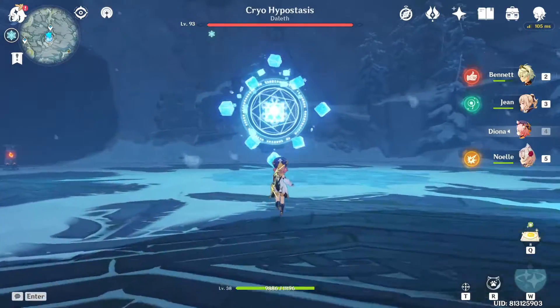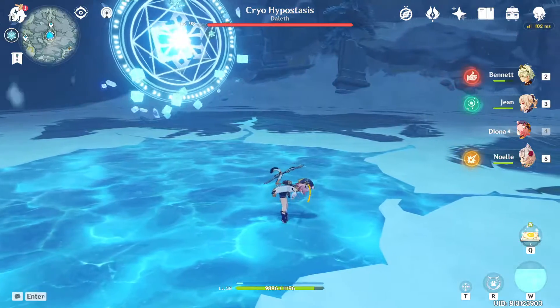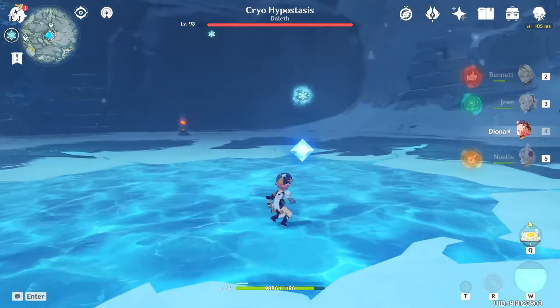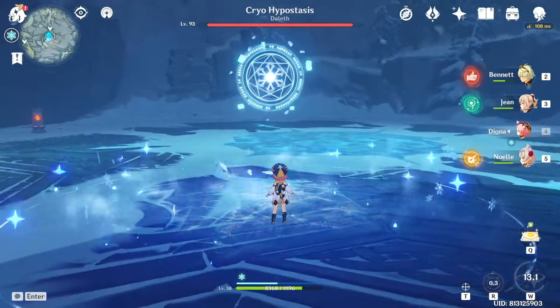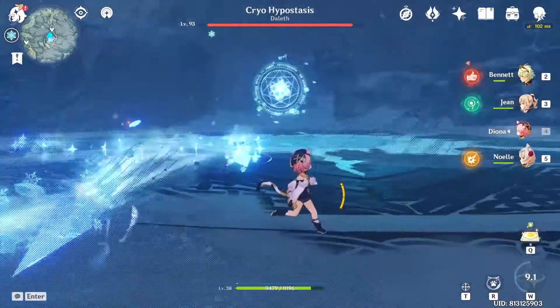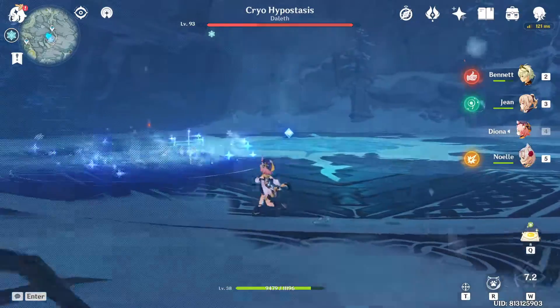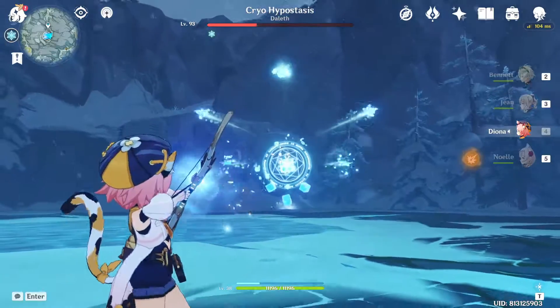The first attack is homing icicles. This attack will shoot icicles at you that home in at a pretty dangerous speed, so it's better not to get hit by one. If you get hit by multiples, you're pretty much dead. The idiot-proof way to dodge this attack is to stay far away and keep moving sideways.